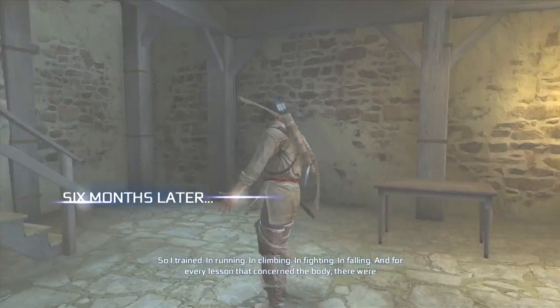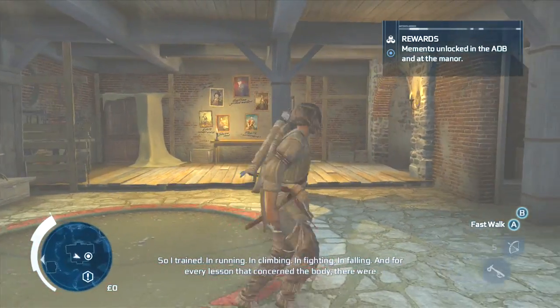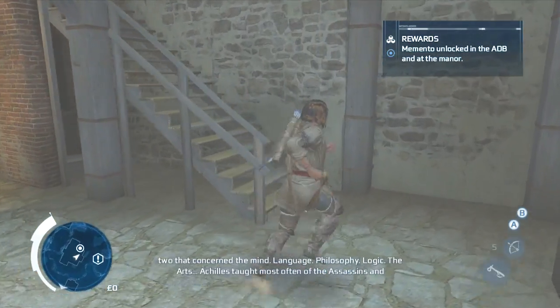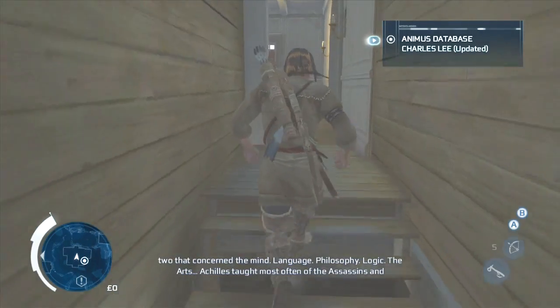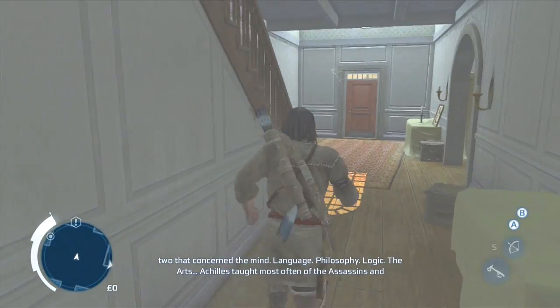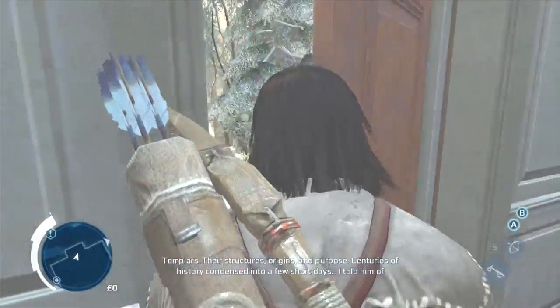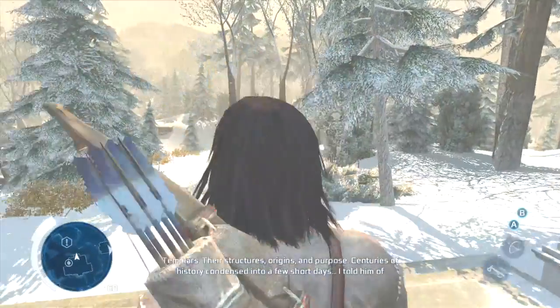'A boorish man' — that's a great adjective. 'Boorish.' I'm going to use that in an essay one day. So Connor trained — six months in climbing, fighting, and falling, and for every lesson that concerned the body there were two that concerned the mind: language, philosophy, logic, the arts. Achilles taught most often of the assassins and templars — their structures, origins, and purpose. Centuries of history. Oh, it's winter now.